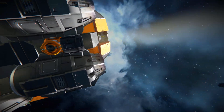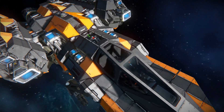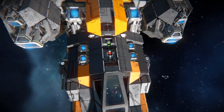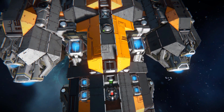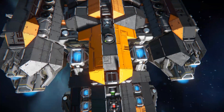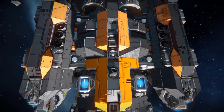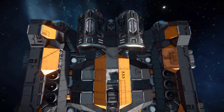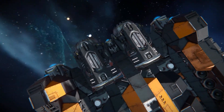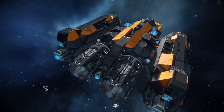Coming all the way around and up top, past our cockpit, we can see a projector block to help repair the ship if it takes damage, a remote control block, an air vent to suck in oxygen to refill your tanks, a camera to view if anyone's sneaking up on you, and an antenna block to make sure you can never lose this ship. There are some more batteries and atmospheric thrusters in there.